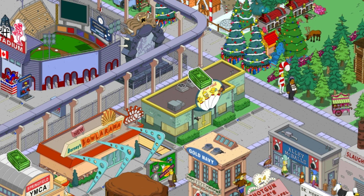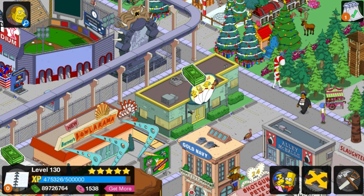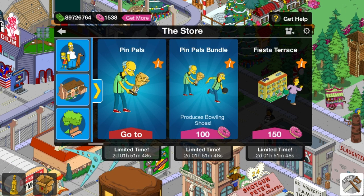Keep in mind that Homer and Apu are free costume skins. Burns and Moe are in a bundle that costs 100 donuts — or you could call it 50 donuts each. It produces the bowling shoes, which I don't need. Yes, there's still Jacques, and I'm still hesitant.